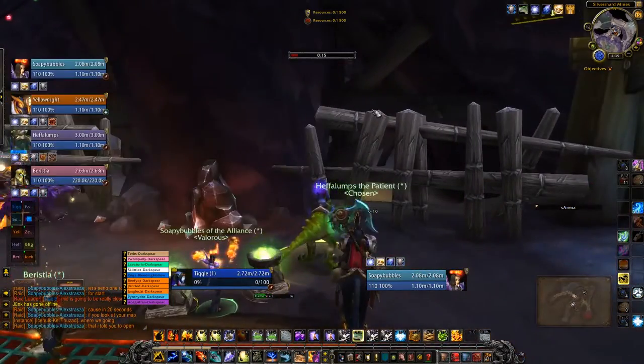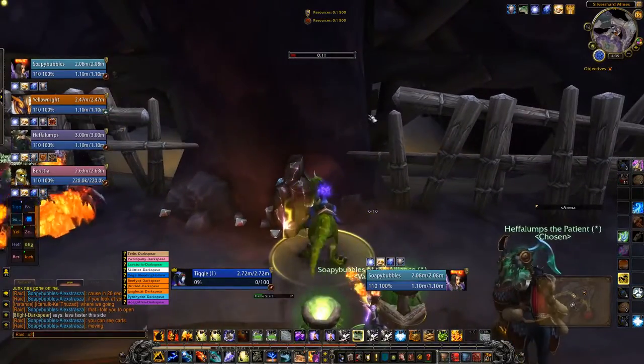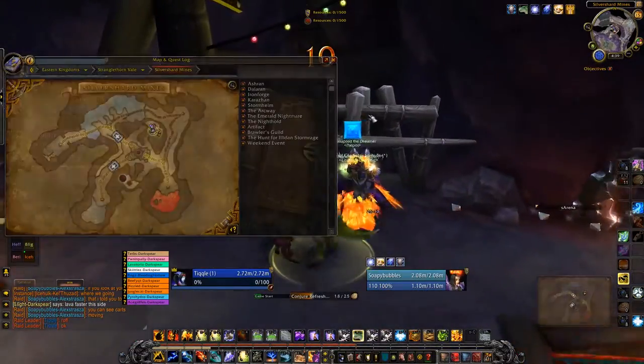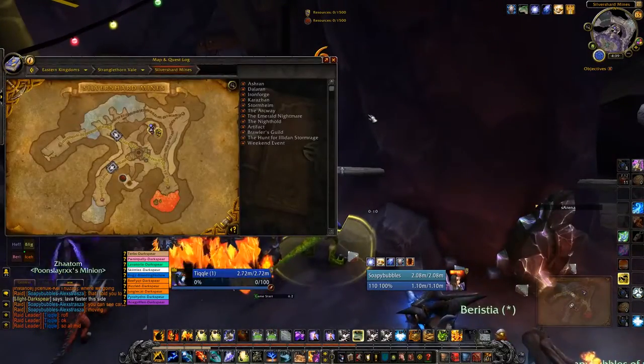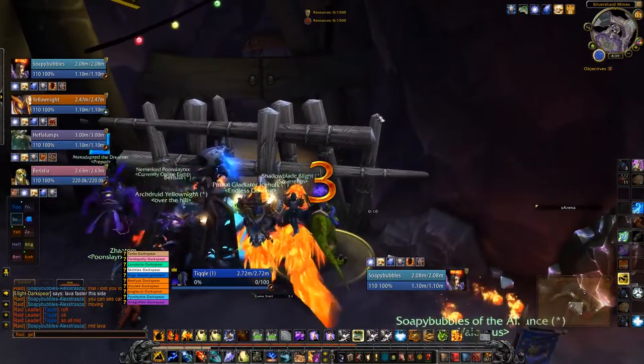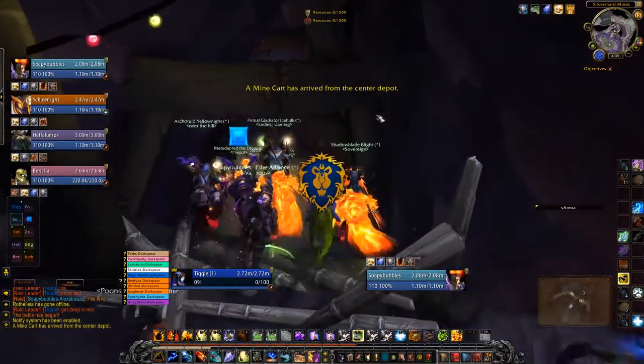We're going over Silver Shard Mines now. This map is not really a favorite of a lot of players — it's said to be biased against Horde because they have a default advantage against mid, especially since that's one of the starting carts that is usually half or most of the way down the track, and they have a pretty close path to lava.